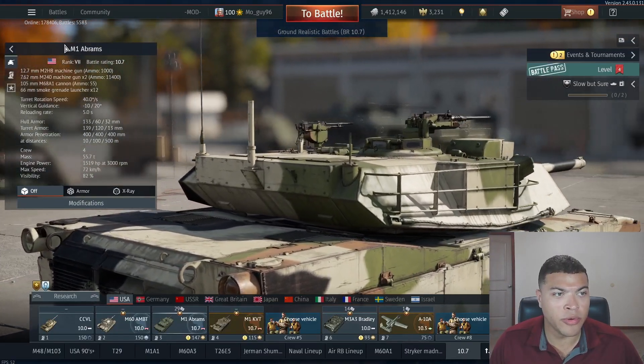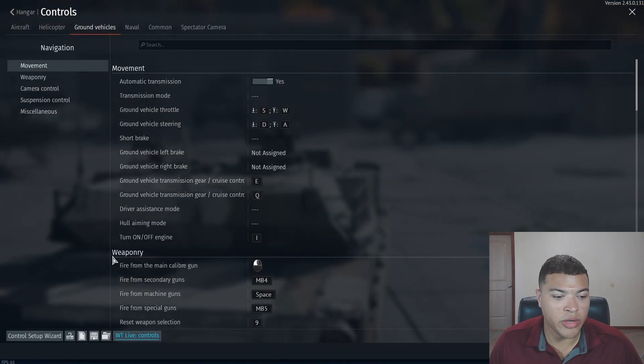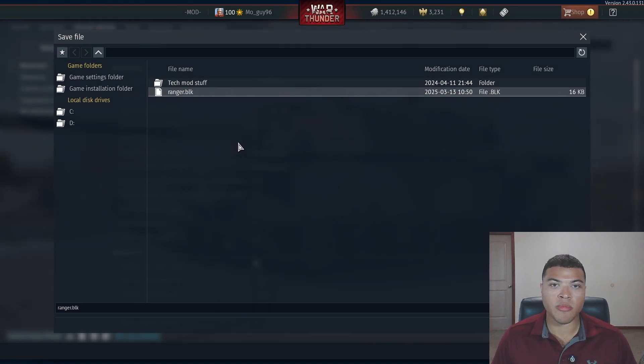Once you're in-game, go to the top left corner where these three bars are. Hit Controls, all the way down to the bottom where this floppy disk is, and hit Export to File. This is how you can save your controls for later. I personally recommend saving your controls over to something like Google Drive.